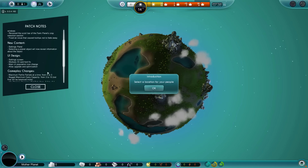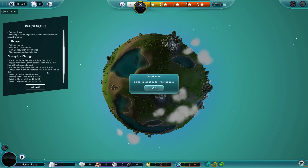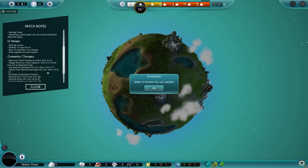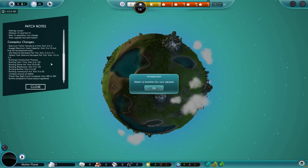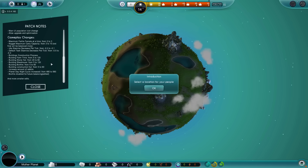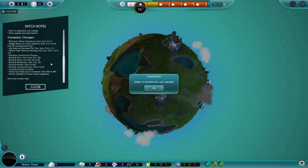There's a patch notes button I never noticed before — it may have been there but I don't think so. Workers' ID card font is fixed. The main menu population icon has changed — it's now a city skyline kind of thing. There's an atlas upgrade and optimization. Maximum fertile females at a time has been raised from 2 to 3, which will help our growth. Maximum carry capacity has been upped, and stamina has been upped.